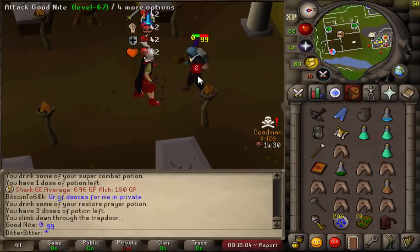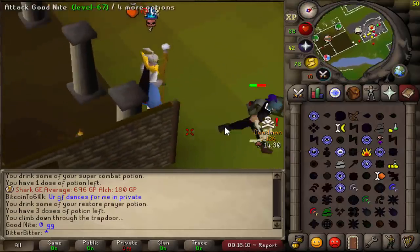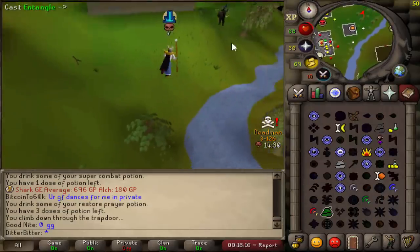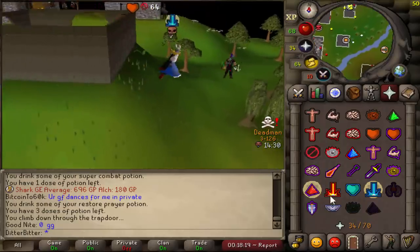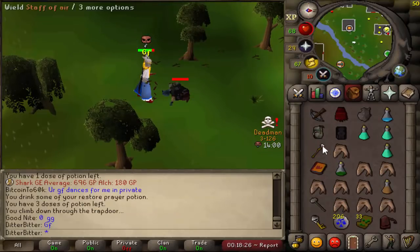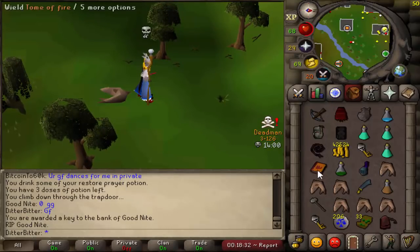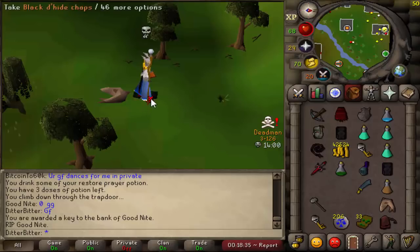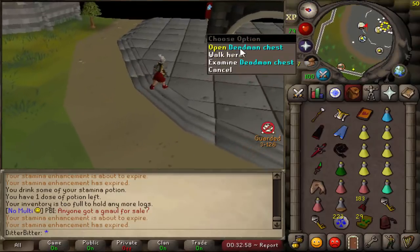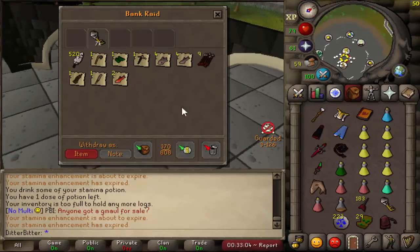This guy's in rune, rune full helm, addy kite — he's hitting me with the GG. Any rune piece or dragon weapon I just kill if they're within 30 levels, and this guy is. No way he gets out now. Freeze — oh I've killed him. He's out of run, no overheads either. He drops the GG — he knows how it is. Good fight man, I'm sorry I had to be that way. Oh he had a rune skim too — wait that's a big cash stack, 40k. Yeah that was a sick kill. I feel bad, but that's actually good loot. Good fight man.